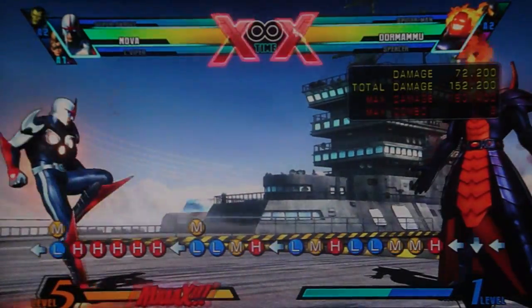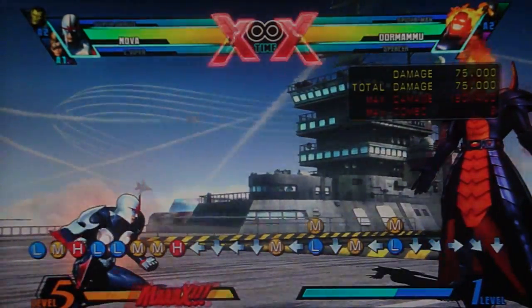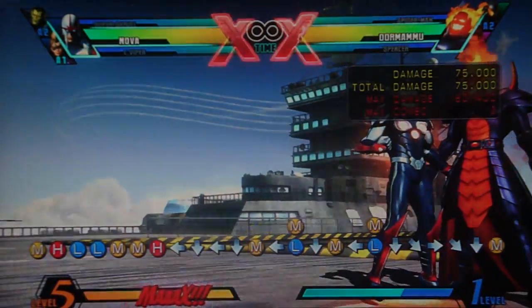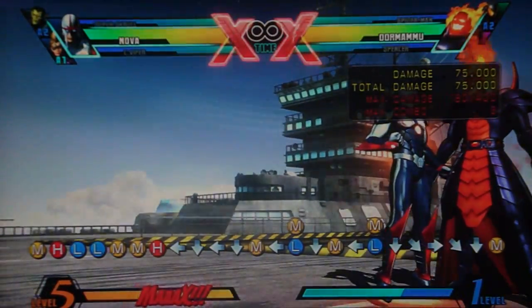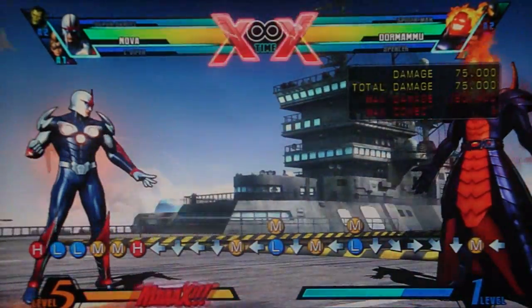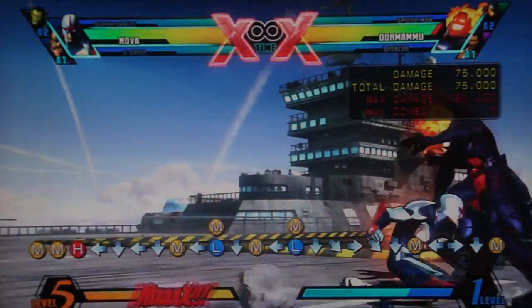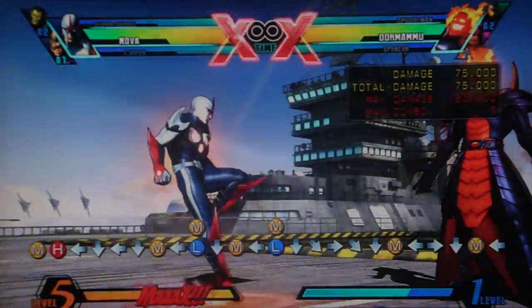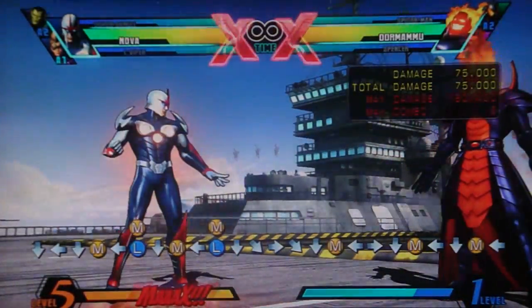His crouching medium also moves forward with extremely long range, as you see right there. He can pretty much hit from about half the screen away. And that's a low attack - it's even better than She-Hulk's slide. That'll catch a lot of people unawares, because when you're at that range, most people aren't expecting a low attack. It's about the speed of an overhead, so it's not incredibly easy to react to.